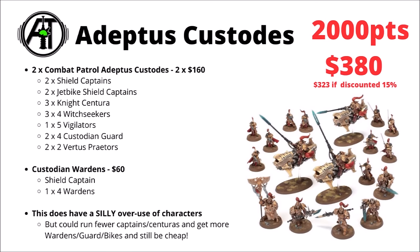For Adeptus Custodes, you can get the numbers down really quite cheaply if you abuse their characters. Two copies of the Custodes Combat Patrol can get you two Shield Captains, two Jetbike Shield Captains, three Sisters of Silence Knight Centurias, three squads of four Witch Seekers, one squad of five Vigilators, two units of four Custodian Guard, and two sets of two Vertus Praetors. Add in a box of Custodian Wardens for $60 and you get around about 2,000 points. Admittedly this has a silly overuse of characters you wouldn't really want in an actual army.